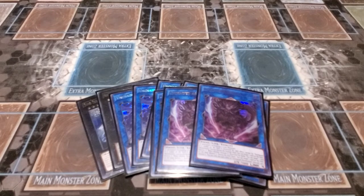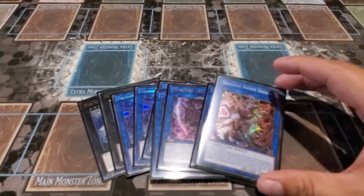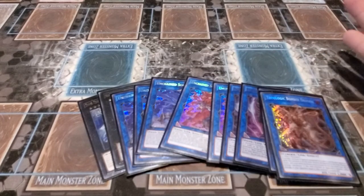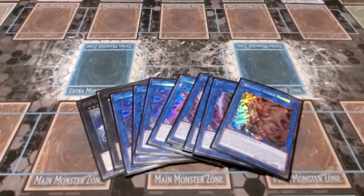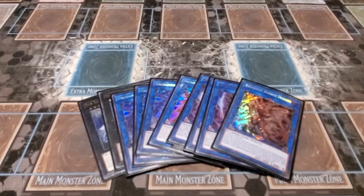We run three copies of Unchained Abomination, the link four. If a card on the field is destroyed, you can target one card on the field and destroy it. When an opponent's monster is destroyed by battle, you can target one card and destroy it. And during the end phase you can target one card and destroy it. So it pops, pops, pops. Run over a monster, destroy another, and if you summoned this while Wailing was live, pop another. We also run Topologic Bomber Dragon — a dark link monster requiring two or more monsters.